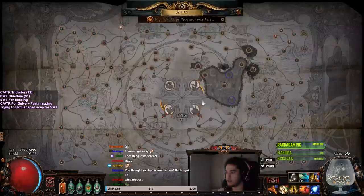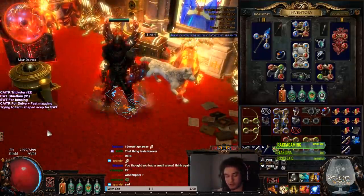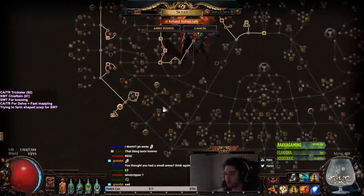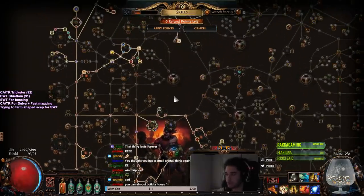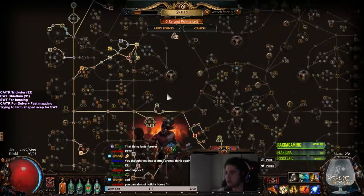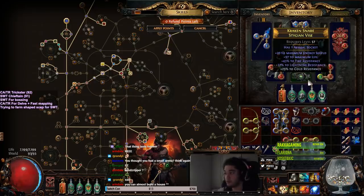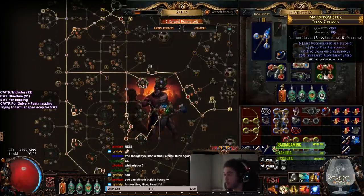So, to talk about some changes we've done with the build — we're currently rocking 7200 life with a Tabula Rasa. I still have one life node to pick up here, and we've got four life nodes to pick up here. I haven't really done anything in terms of jewels. The only jewel I really have is this one, which I've crafted. I've got a Stygian Vise crafted pretty well here. I do plan on getting a fire damage slash global physical damage slash tier 1 life roll Stygian belt, but that's going to be kind of difficult to craft. These are my really shitty boots.